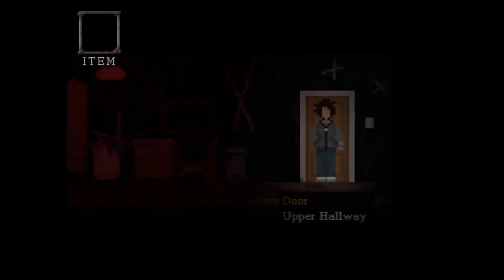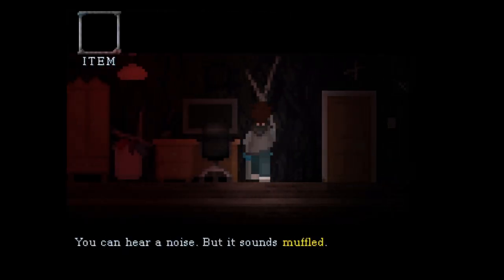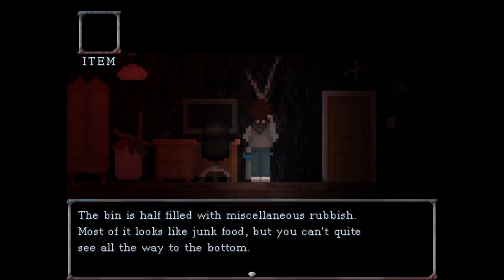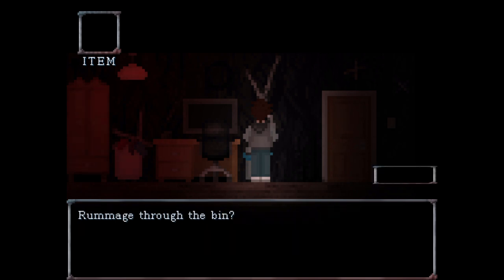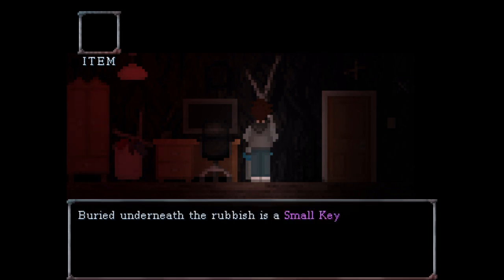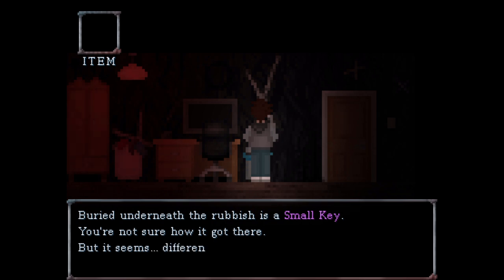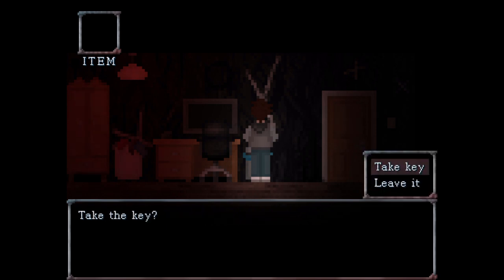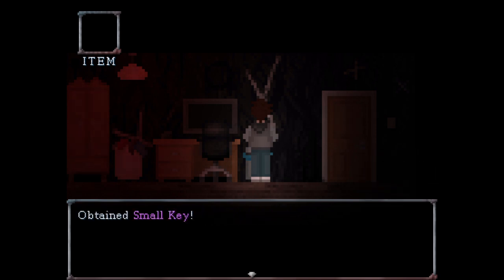Wait a second, let's check the bedroom. The bin is half filled with all kinds of rubbish — most of it looks like junk food, but you can't quite see the bottom. Rummage through the bin? Yeah. Buried underneath the rubbish is a small key. We're not sure how it got there, but it seems different somehow. You're probably just imagining things. Take the key. Obtained small key.